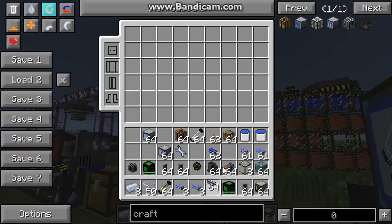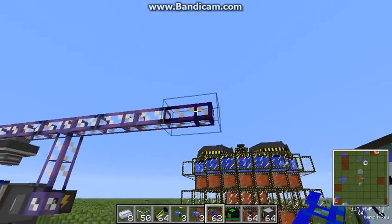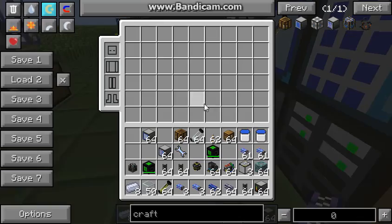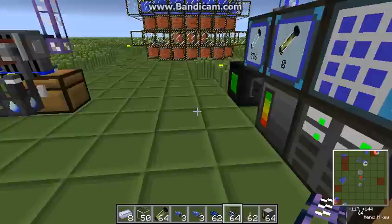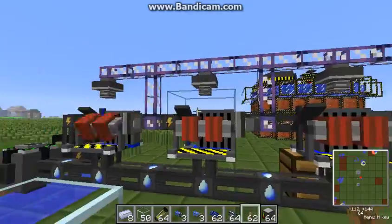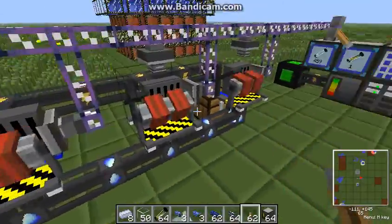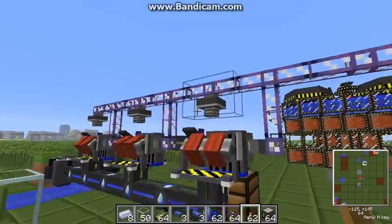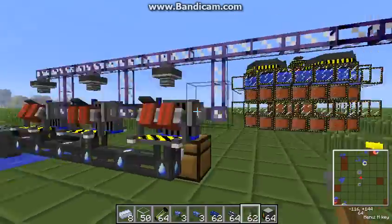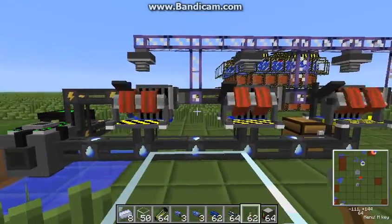Now we make our first little trick. If you don't want the system to constantly use your empty cells, you can place an ME dark cable here. The ME dark cable is only active when it has an active redstone signal, so with this lever you can switch it on and off. As soon as I switch it on, the extractor starts to work. As you can see, our deuterium cells are already increasing.